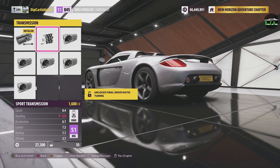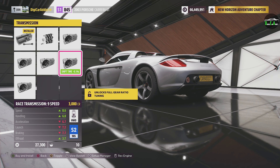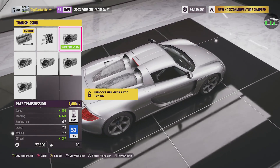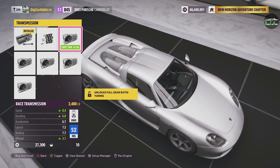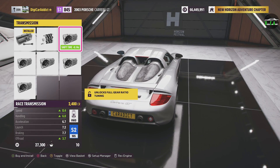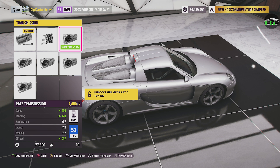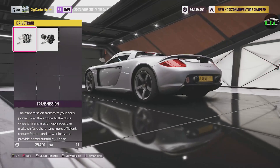Drivetrain transmission — that's a manual. I'm going to put the race transmission in this. It'll be a six speed, since stock it's a six speed. This will increase our shift time — the manual cars in this game shift very slow. I don't want to be tapping buttons while I'm trying to drive and commentate. We'll do the race transmission just to improve our shift times a bit.